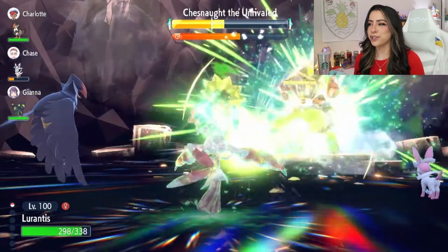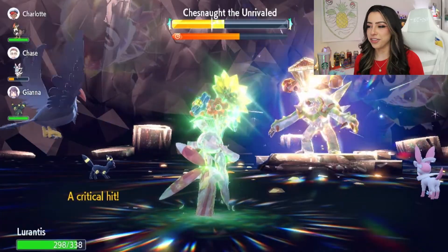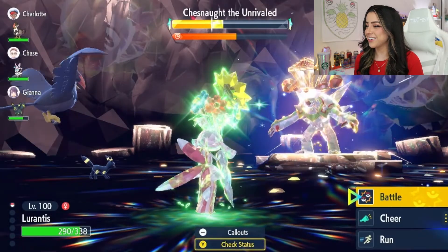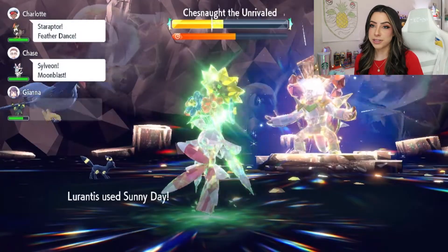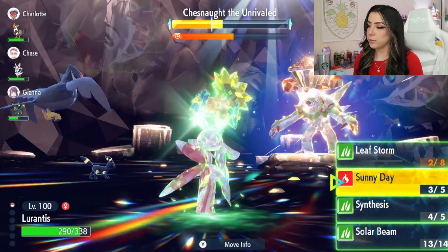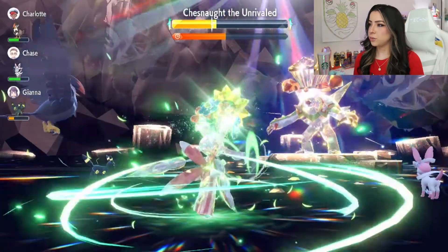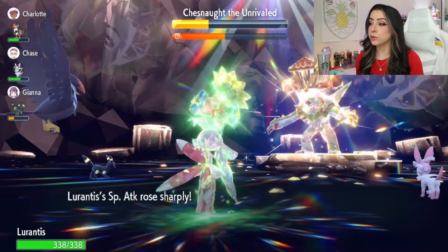I probably should have set up Sunny Day because Sunny Day is definitely not up anymore - that was a bonehead move on my part, but it's fine. We have so much time. Sunny Day is no longer up, so I'm just going to go ahead and do that this turn so that I can set up for my Solar Beams later on. And I'm going to go ahead and use my last two Leaf Storms to get my boosts. And we are now all out of Leaf Storms. This should break the shield - yep, we are all good. So now I'm free to just use Solar Beam.